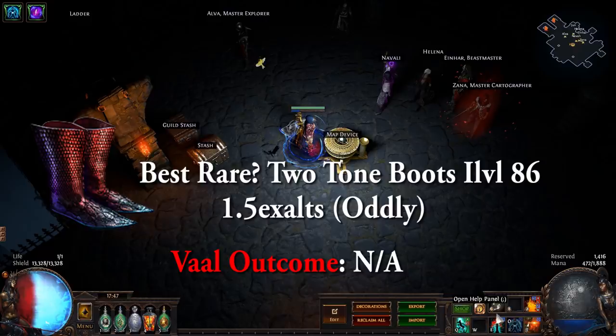Interestingly, this league there are some rares that actually sell. Two-tone boots, even as a normal base at item level 86, are going for 1.5 Exalts, which is odd. Other bases such as Sorcery Boots go for 10C. There are vaal'd Regalias and these prices are going to fluctuate a lot, but there are some potential normal items that can drop with a high item level that can be worth something. The vaal outcome is generally nothing good.